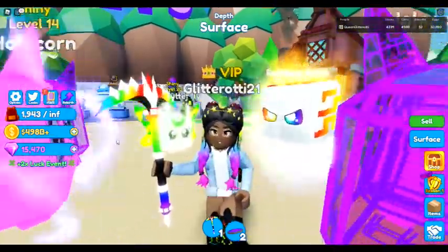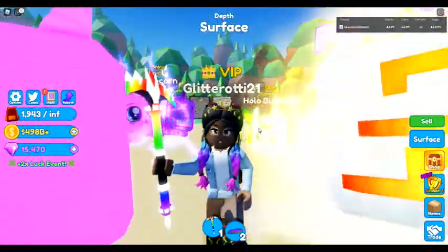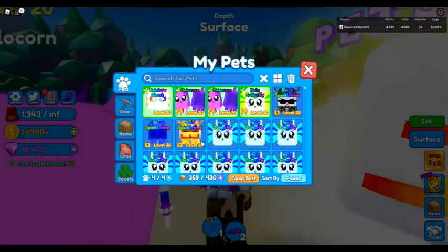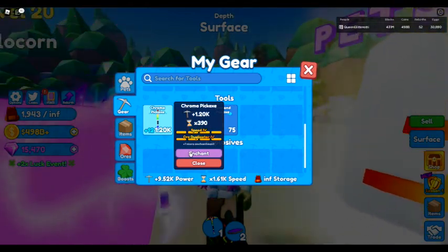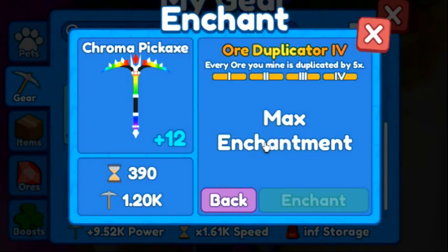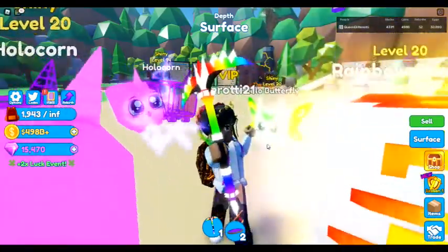As far as collecting ores goes, the easiest way is to make sure your weapon is enchanted. I cannot stress this enough — if you haven't enchanted your weapon yet, I don't know what you're waiting for. I did a whole video on how to do it, but quickly: go into your gear, grab whatever you're using, and enchant it. One of the things you get when you enchant is a duplicator. For my ore I'm at max enchantment, so every ore I find is duplicated five times — every one I get is really five.